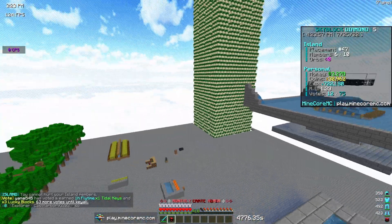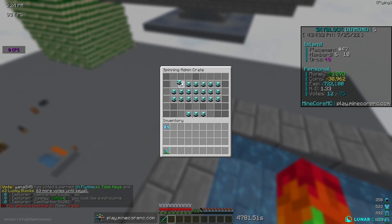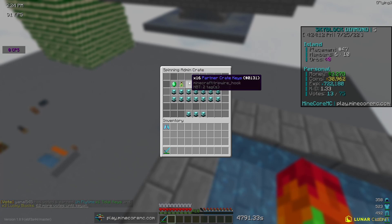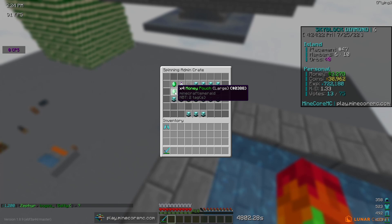For now I have this admin crate that I'm going to be opening — obviously we gotta open some crates on the server. I think we can get like nine rewards, let's open three at a time. From the first ones we got some money pouches, 500k experience, that's actually kind of great. Then we got 16 partner keys — that's a really good one because partner keys can give a lot of good rewards.